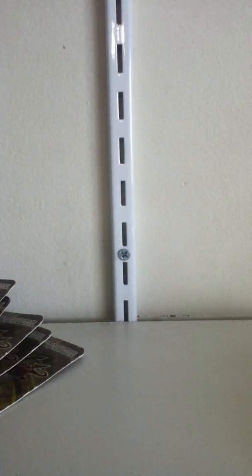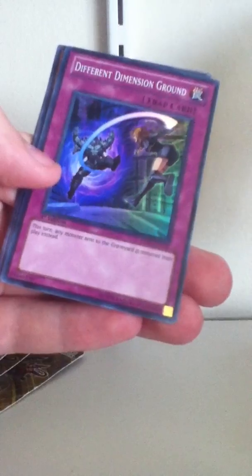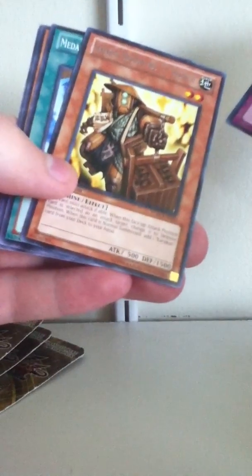Maybe it'll just be easier to use my hands. Different Dimension Ground. Kurokuri Merchant Model 177, Inesichi.